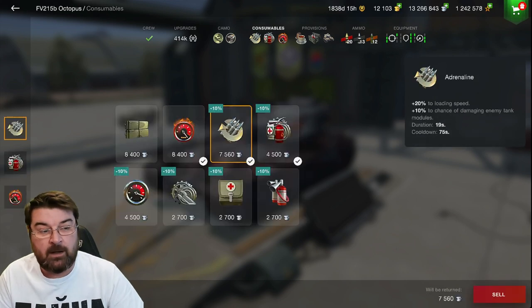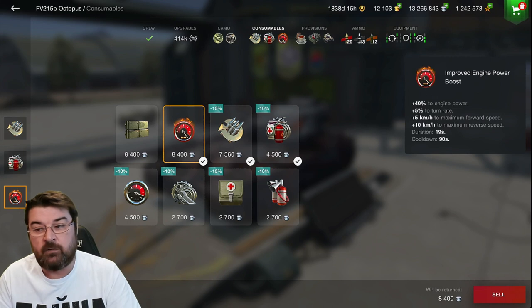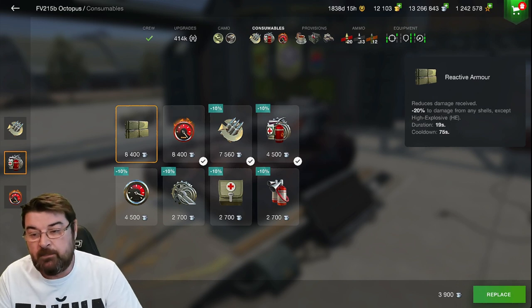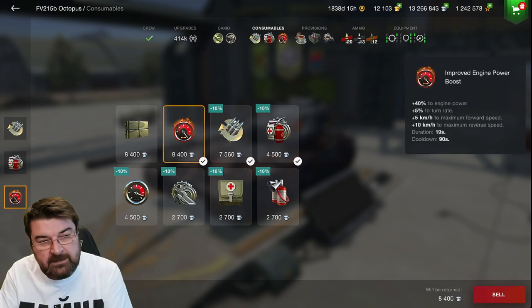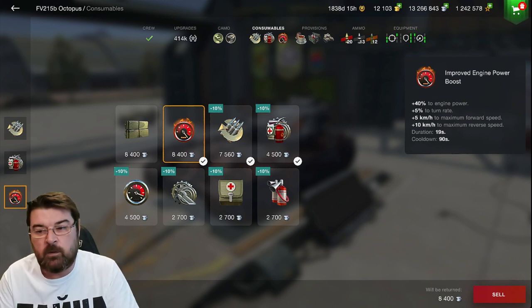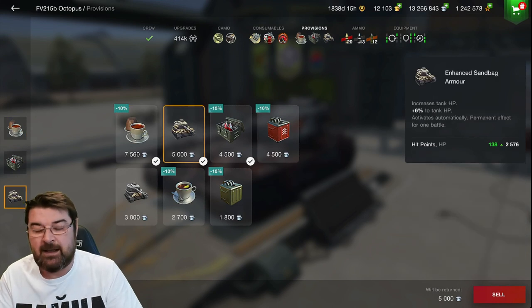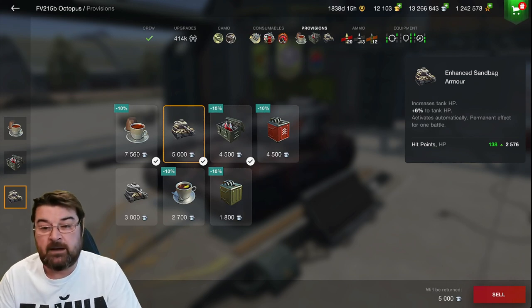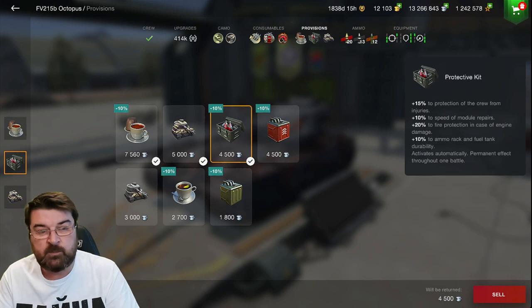For consumables I've got adrenaline, the improved engine boost, and the multi-restoration pack. Sometimes I may jump to reactive armor to help with incoming shells except HE, but at the moment I'm running the improved engine boost for that little bit of oomph when I need to move forward or backward. For provisions I've dropped the reactive armor to use the enhanced sandbag armor which gives me six percent more hit points, then Putting In T to make my crew work a bit harder, and the protective kit to protect everything in the tank.